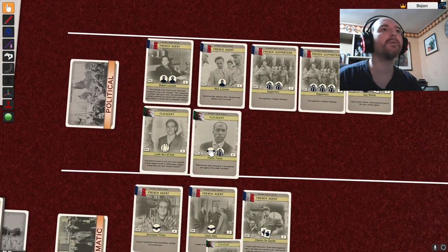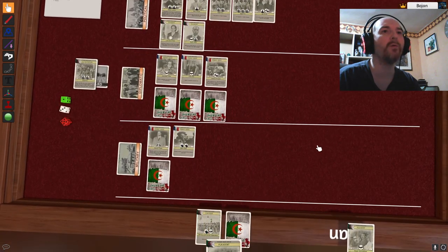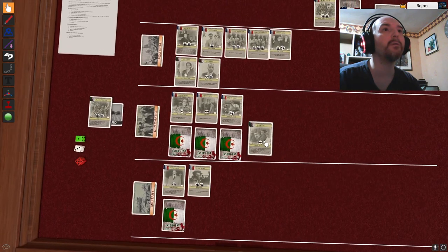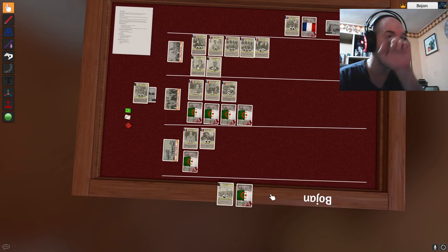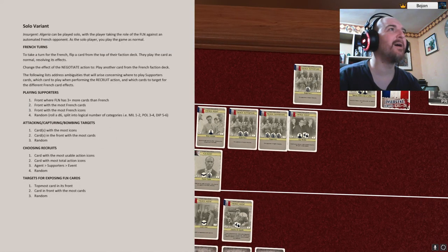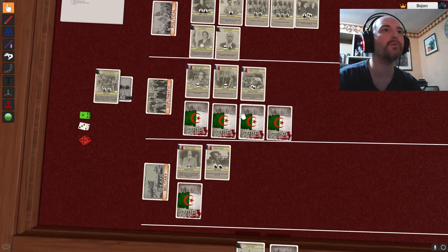I'm losing supporters killed by Raoul Salan, who was a founding member of an anti-independence terrorist group — so he was doing his job really well. Let me check if I've actually lost. I have three against three in diplomatic; five, eight, ten — that's seven more than my seven. One more and I could lose there. I can only play this one guy in diplomacy — at least I can draw a card. But now the big reveal — if it's political I might lose the game.